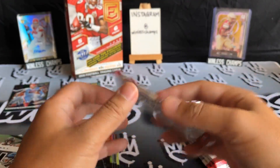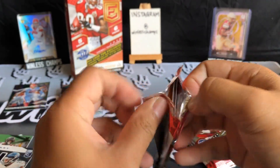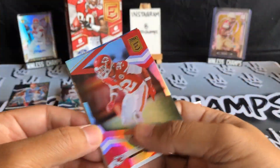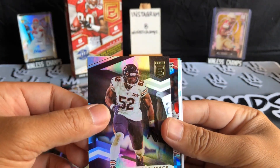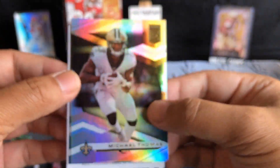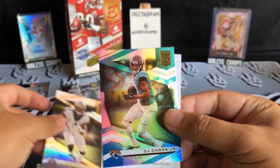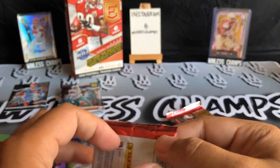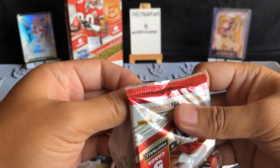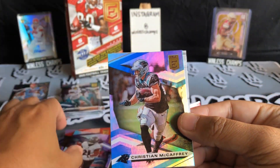I think at this point the TMall has already probably won with the two numbered cards. Pack three: Tyron Matthew, Khalil Mac, Joe Reed rookie card for the Chargers numbered — 262 out of 399. A lot of numbered cards, loving that. Michael Thomas. Pack four: another Mark Ingram, another Christian McCaffrey.